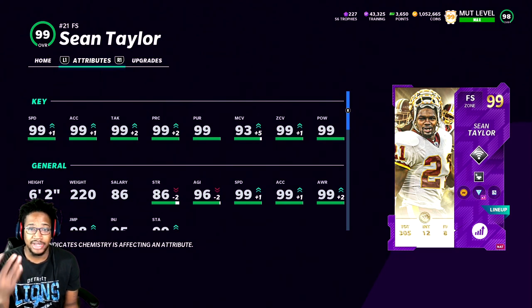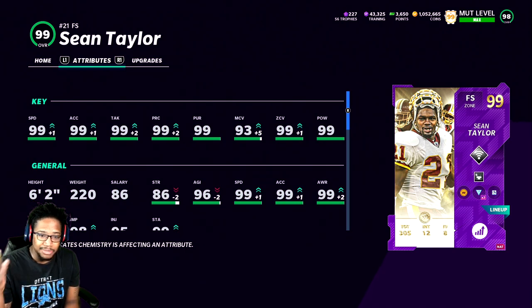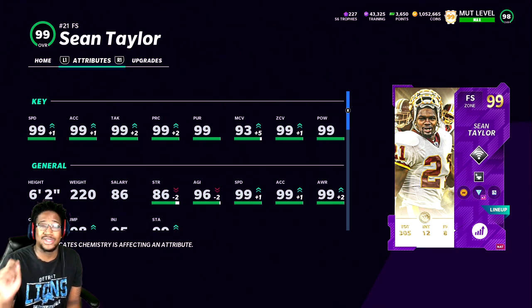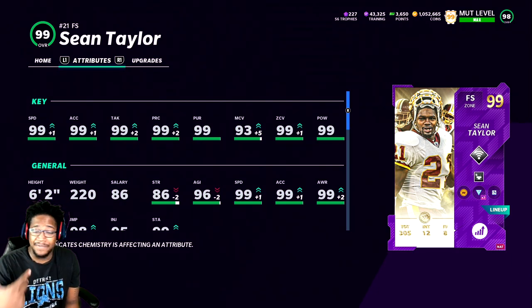My gripe with this card is the man coverage. I do tend to run a lot of mid blitzes and man blitzes, and I like to have everything strictly 99 with no flaws. That's why I'd maybe take Meek or Justin Reid instead. But because of the hype, the weight, and how physical he is, it kind of makes up for the man coverage. Technically, he is one of the best in the game.